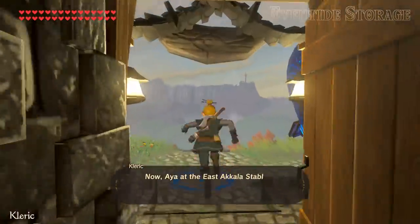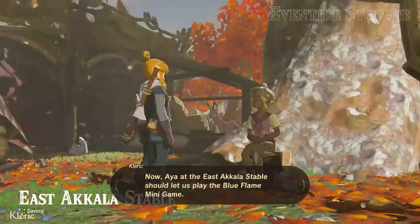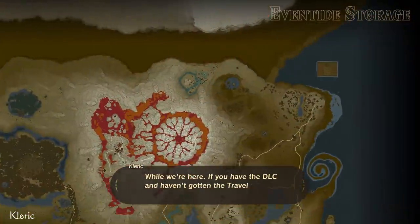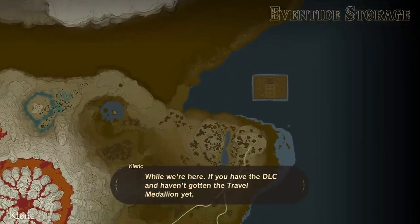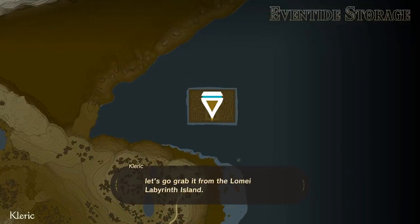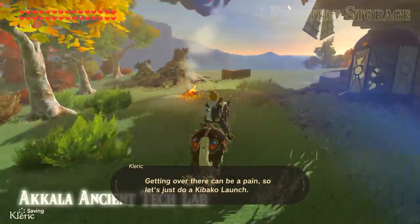Now, Aya at the East Akala Stable should let us play the blue flame minigame. While we're here, if you have the DLC and haven't gotten the travel medallion yet, let's go grab it from the Lome Labyrinth Island. Getting over there can be a pain, so let's just do a Kibako launch.